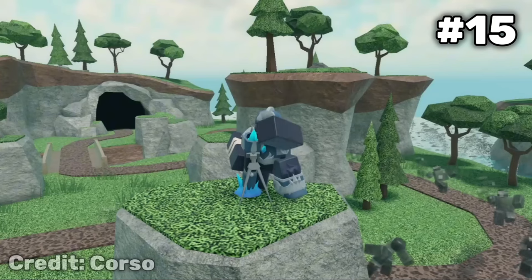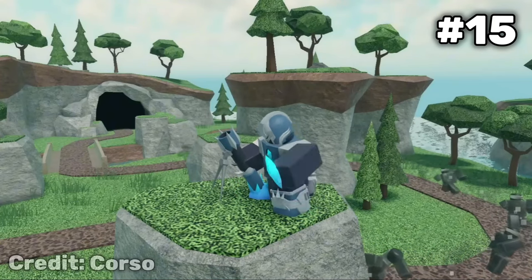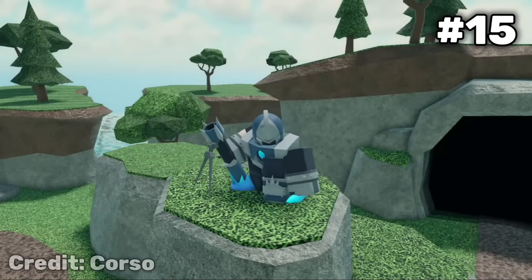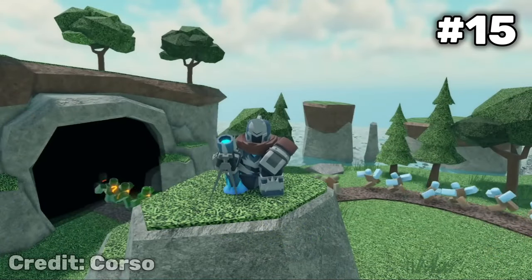At number 15, we have Fallen Mortar. The gems being shot out of the mortar is pretty cool, but that's about it. Compared to the other Fallen skins, the design is just a bit more lackluster. Still an awesome skin, but the other Fallen skins and other Mission Quest skins are just better.